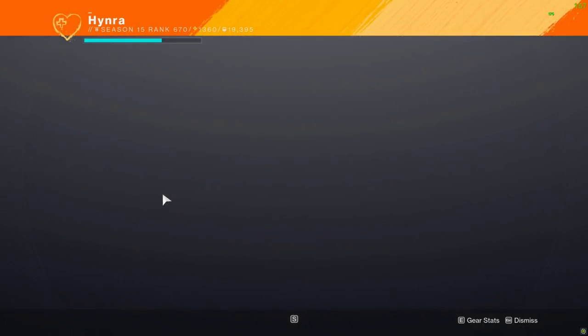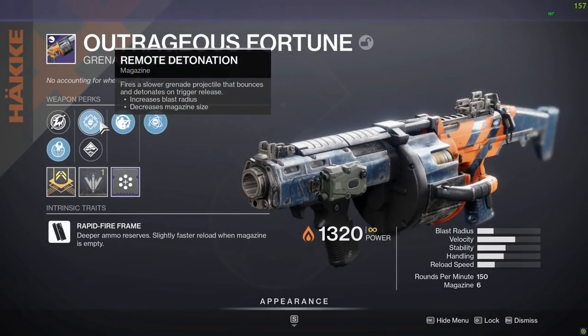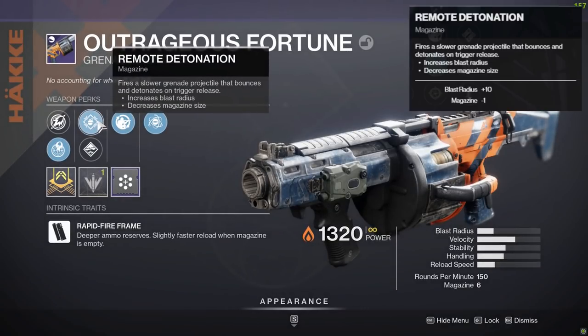Outrageous Fortune is not a very great grenade launcher. However, it has one special perk that's exclusive to this weapon, and it's called Remote Detonation, which is also not very great.